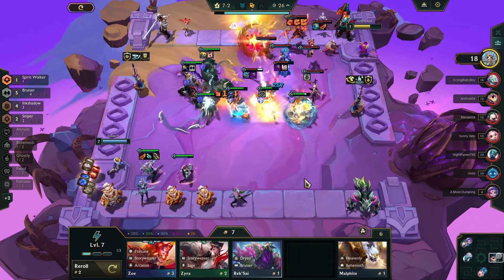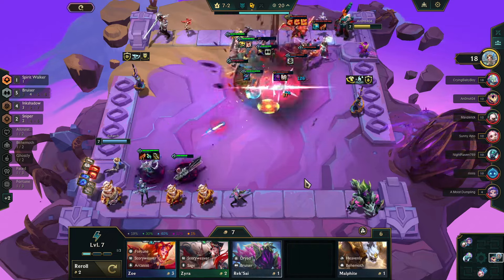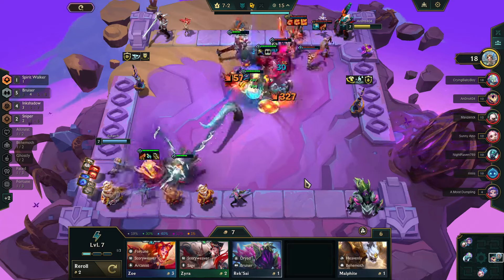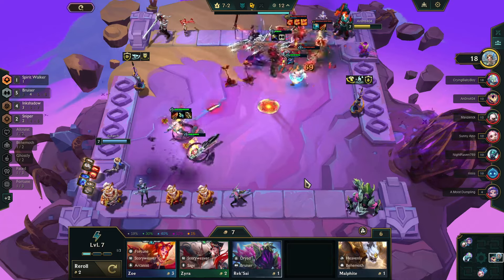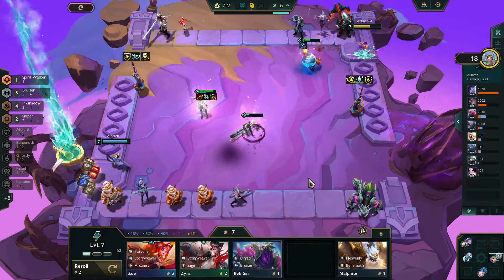And just for the added RNG kicker, on a 1% chance I managed to get two more Udyrs. This is what having a friend at Riot helps with — you can bypass some of the RNG and just allow you to win by picking up the champs that you need. Get a friend at Riot.